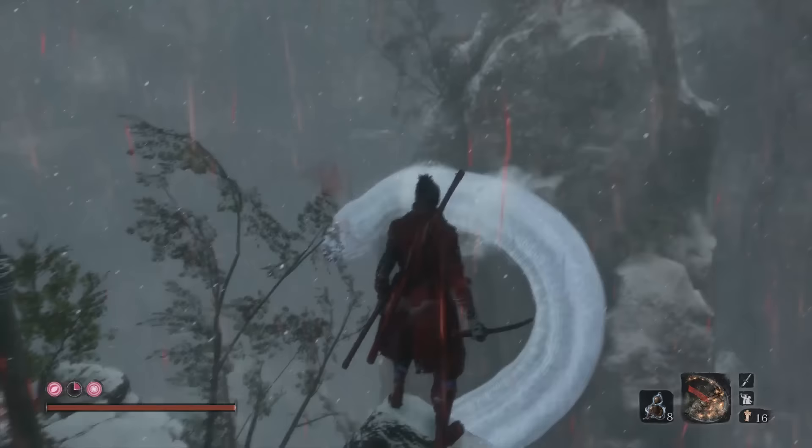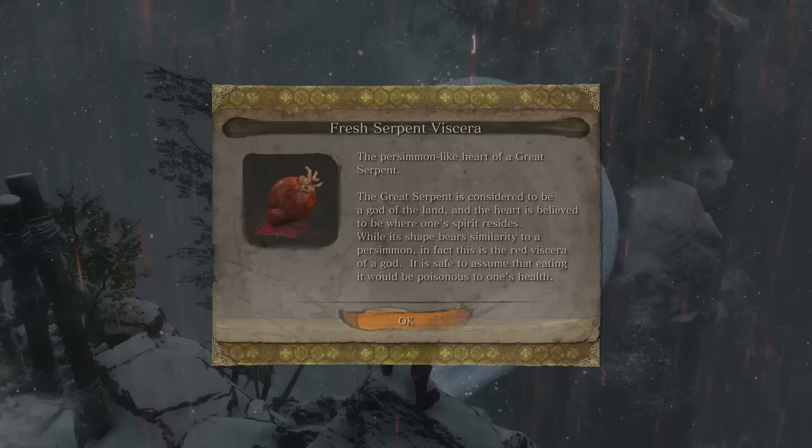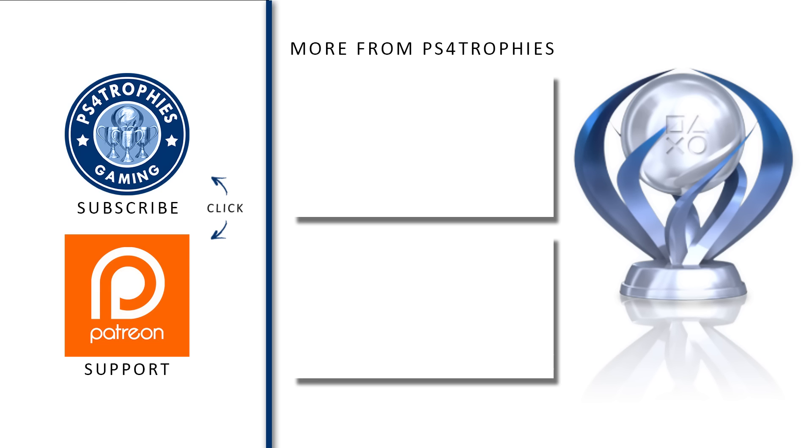Simple as that. Again: go to the Gun Fort area, get to that bridge in the passage, have the bridge break, get the Puppeteer Ninjutsu technique, and then you can head to this area. Thank you for watching, please subscribe.